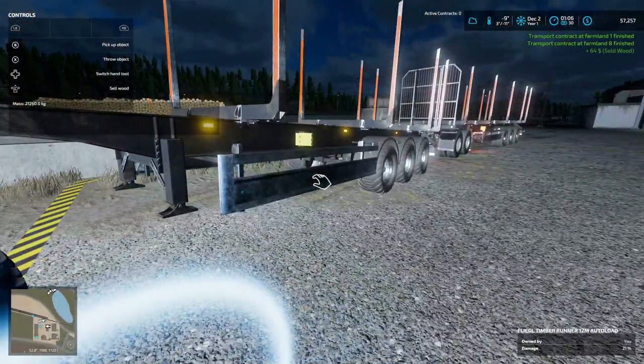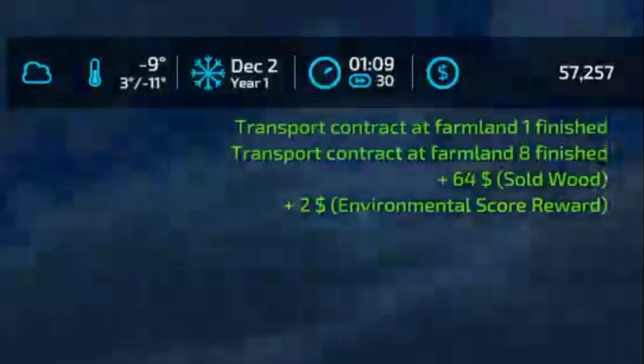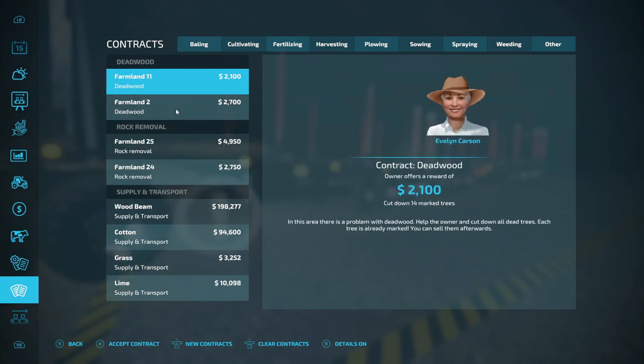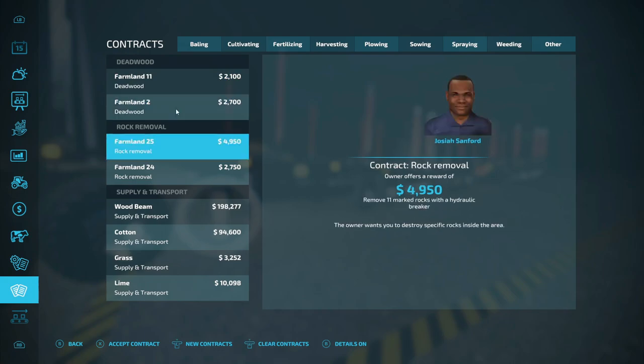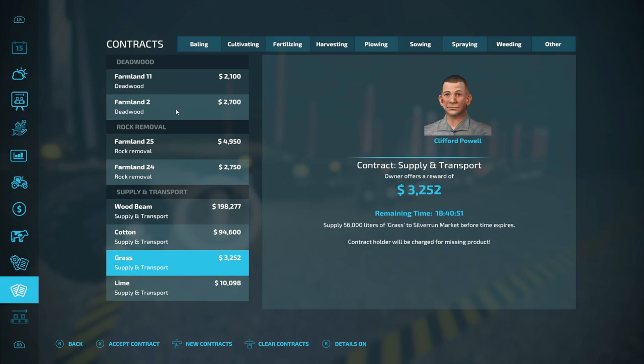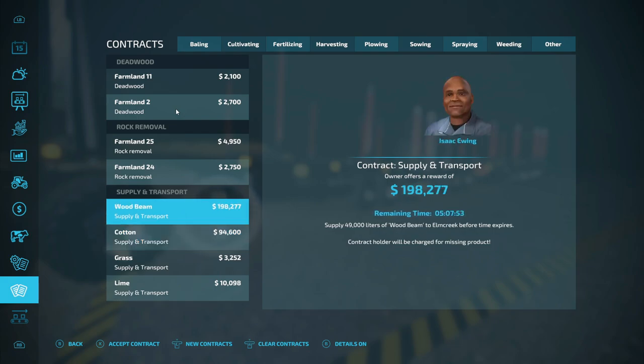That gives us 64. Wood is two dollars, environmental score is noted. Both contracts are finished so we can go in and collect — rock removal, wood beams, cotton grass and lime. But I still ain't got no farmland. That wood beam contract is a lot of money and it's only 49,000 liters.